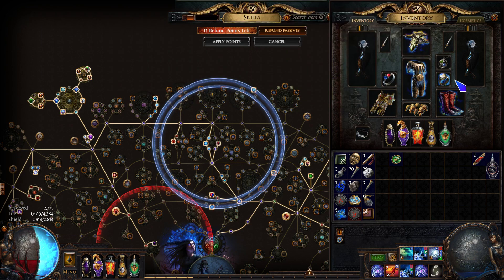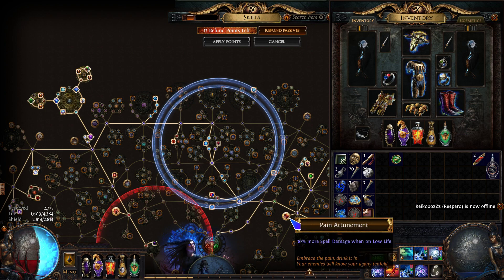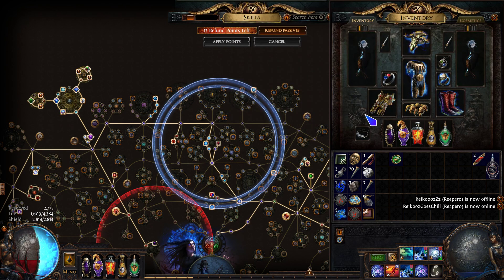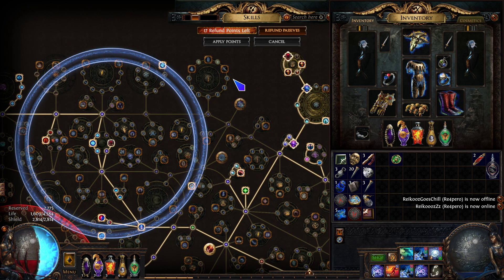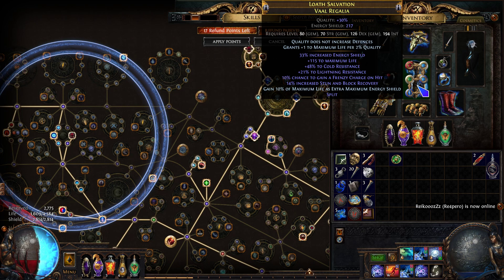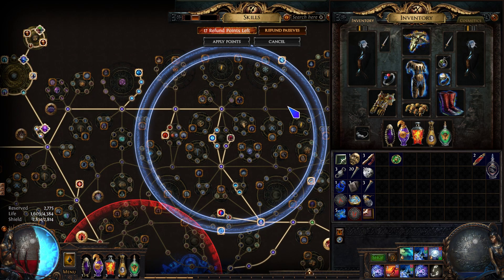We have Petrified Blood linked to Arrogance so it reserves life, keeping us under 50 percent for Pain Attunement. Vitality helps with degen. For leech sources: Aul's Uprising leeches life since 15 percent of our elemental damage is extra chaos, so we're leeching 2 percent of that back. We're also leeching from Hydrosphere. I'm debating picking up Dorani's Lesson on the passive tree for extra leech if needed, though I really want those passive points elsewhere.